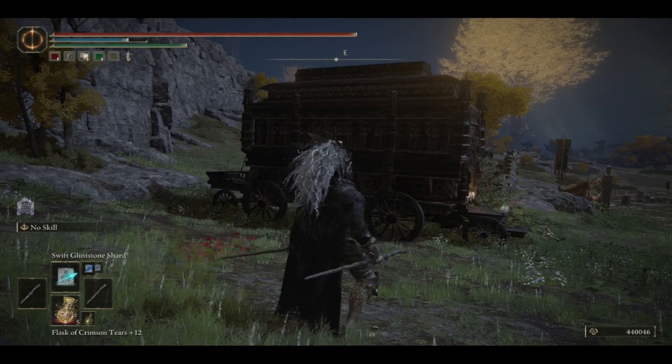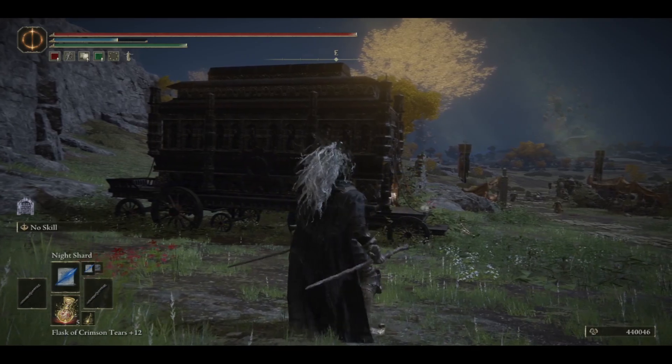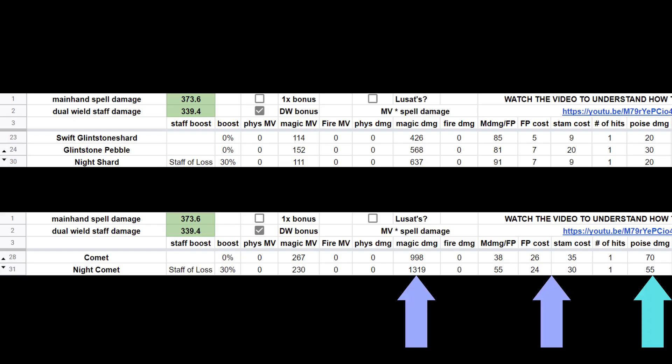I've went through Night Comet in my PvE Nightwielder video, but let's still take a quick look. When dual wielding 2 Staff of Loss, Night Comet is just a superior Comet, except for the range, which doesn't matter much because you won't be expecting to hit at max range most of the time. You usually chain cast this spell after a Night Shard, just like a Comet after a Swift Glintstone Shard. You also win out slightly in terms of FP and stamina cost, despite superior damage.